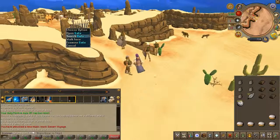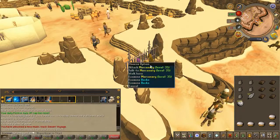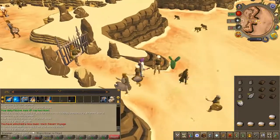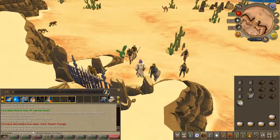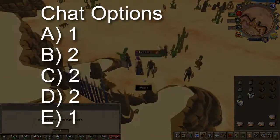Right click the gate and choose the search option. Now amongst the mercenaries, you're going to find one called the mercenary captain. Right click and click watch, then speak to him. Chat options are on screen.